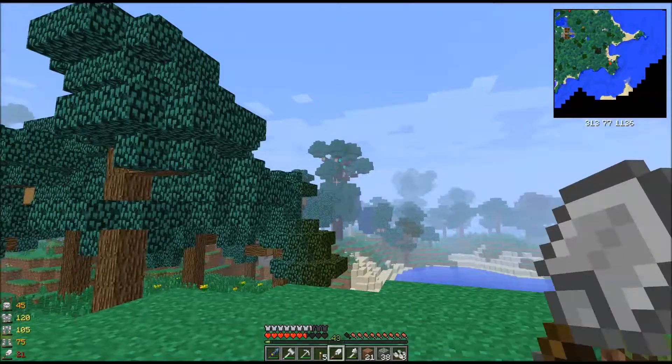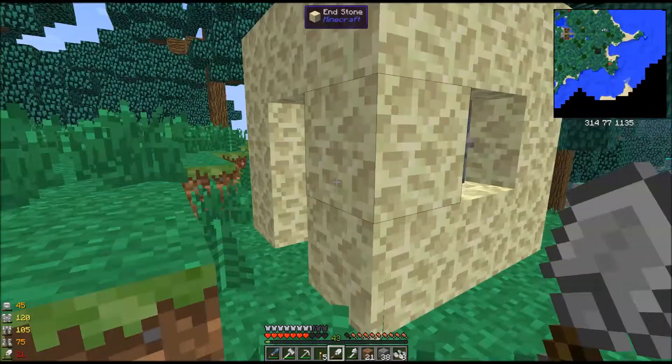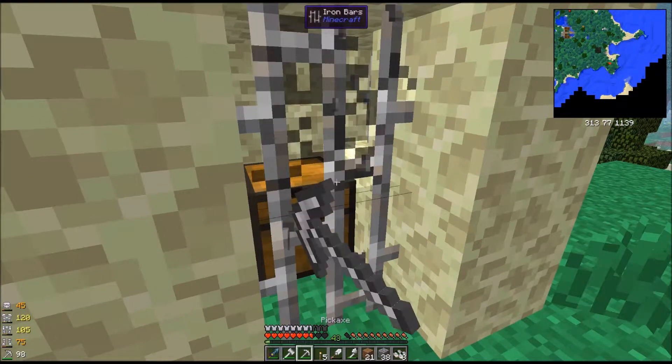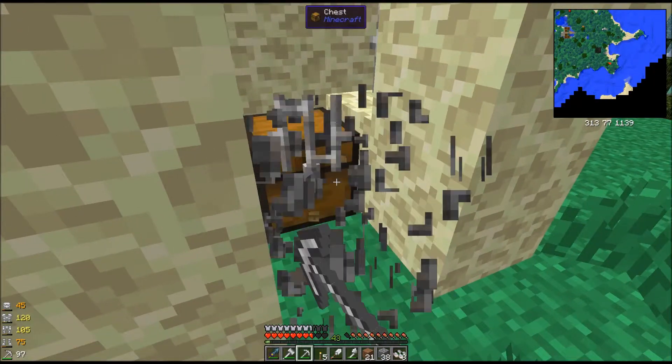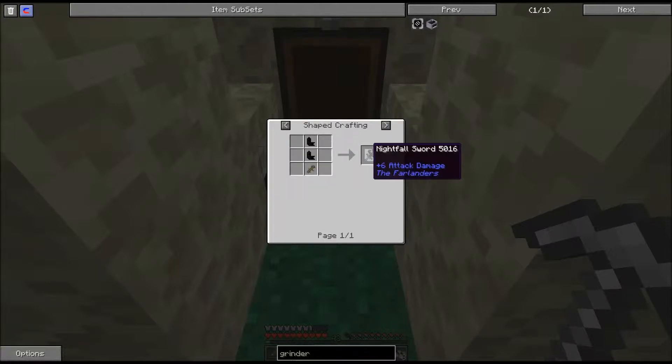I was out exploring and I saved several of the infested trees from the cave spiders, and I got several chests. But I saw this and I wanted to get it on camera. A gas tear! That's excellent! An Ender Golem Horn? What is that used in?